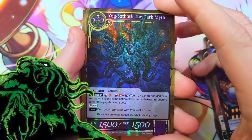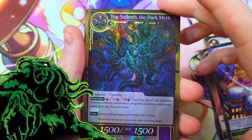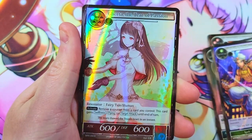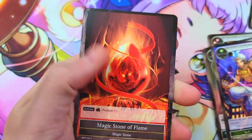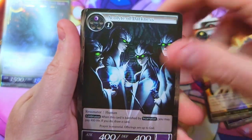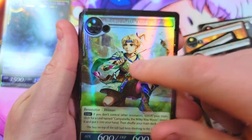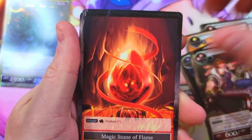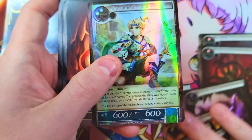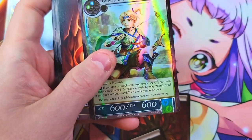First pack: we got Yogsothoth the Dark Myth as a nice foil super rare, and behind it we got your Gerda Tier of Passion — very nice. We'll keep a stack of all our Cthulhu hits. We've also got Giovanni and the fire flame magic stone. All the uncommons are at the back.